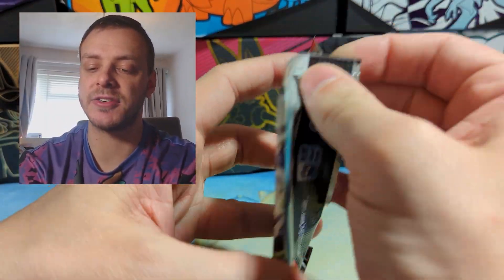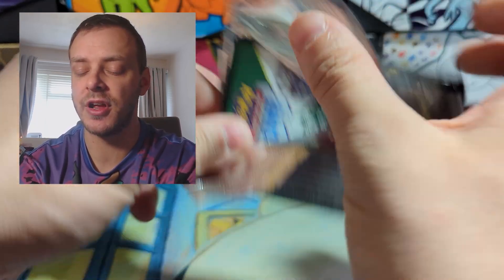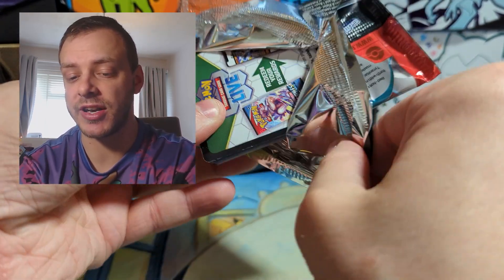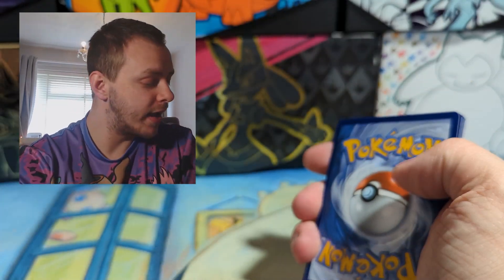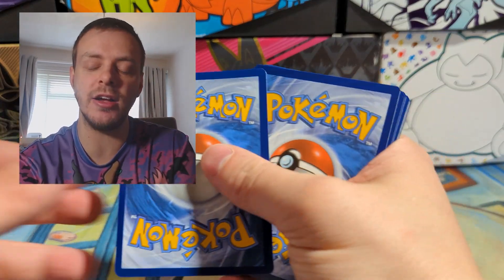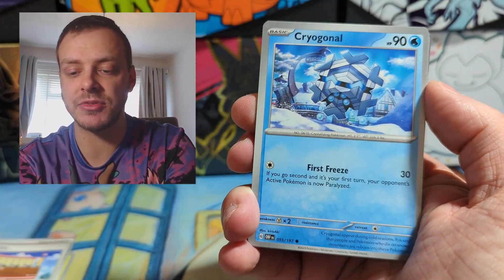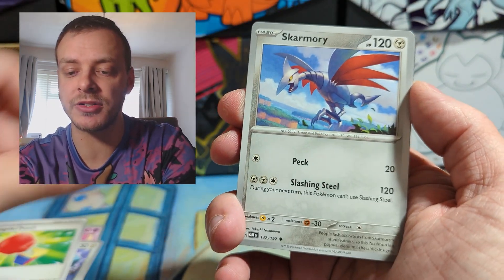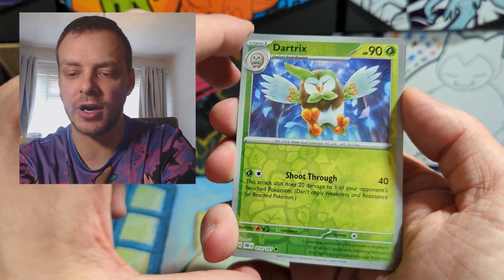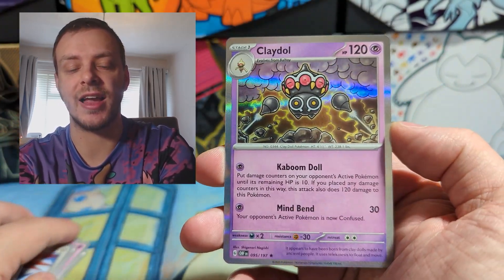And then two packs of Obsidian Flames, where the only thing I really want to pull is another Charizard. I have got all the illustration rares I need from Obsidian Flames, and I have pulled the Zard twice. Can I make it three times with these last two packs? Capsakid, Tawnstore, Cryogonal, Togepi, Probopass, Vengeful Punch, lovely Sky Mori card, Dachsbun Reverse, Toxel Reverse, and a Clayed Up.